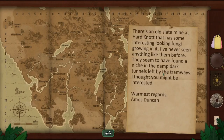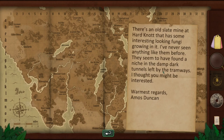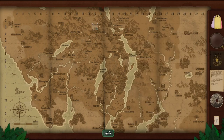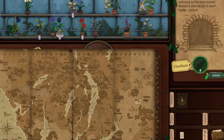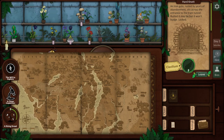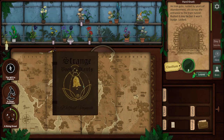'There's an old slate mine at Hard Knot that has some interesting looking fungi growing in it. I've never seen anything like them before. They seem to have found a niche in the dark, damp tunnels left by the tramways. I thought you might be interested. Warmest regards, Amos Duncan.' Looking for Hard Knot on the map. We could do that. Entrance to the tram tunnel — rusted, but it won't budge. Locked. Clavilium. Oh, we need to use a Clavilium — that's clever!